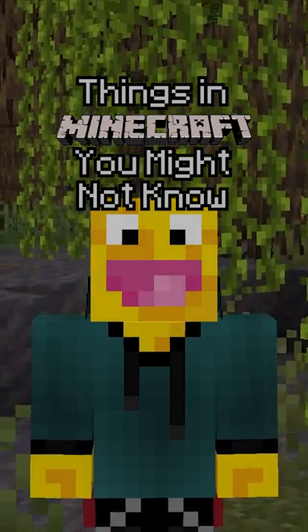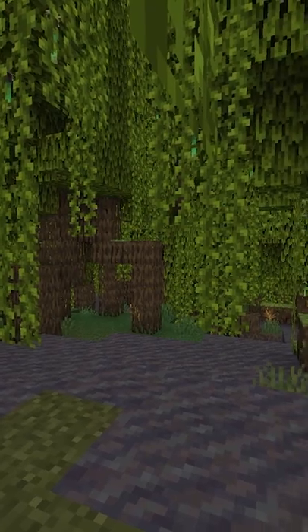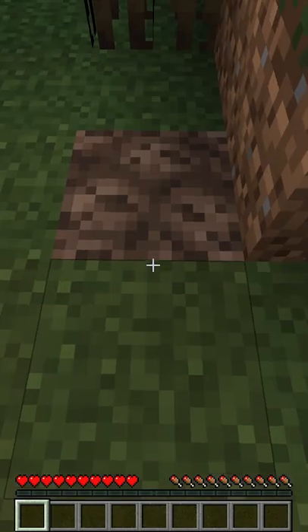Things in Minecraft you might not know. The mud block was added in the latest update of Minecraft and it can be found in the new mangrove swamp biome. When a player walks on mud, they will slightly sink down into the block, similar to soul sand.